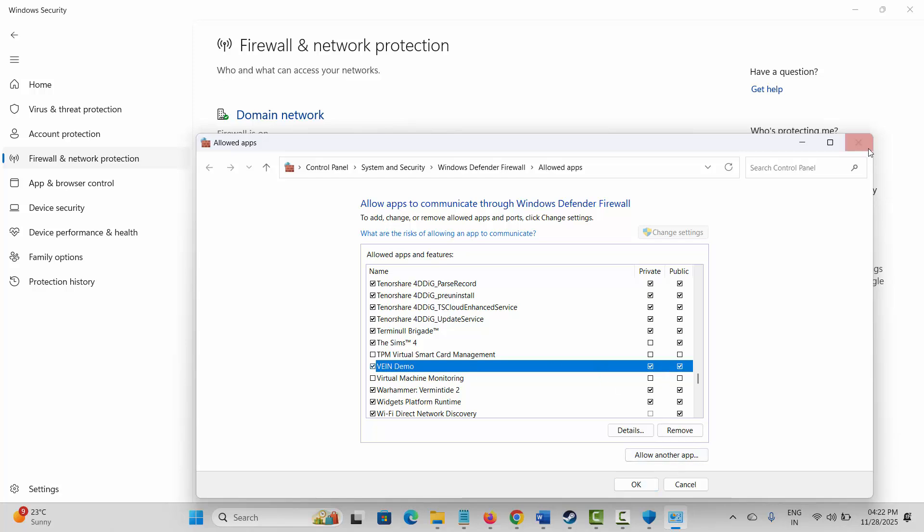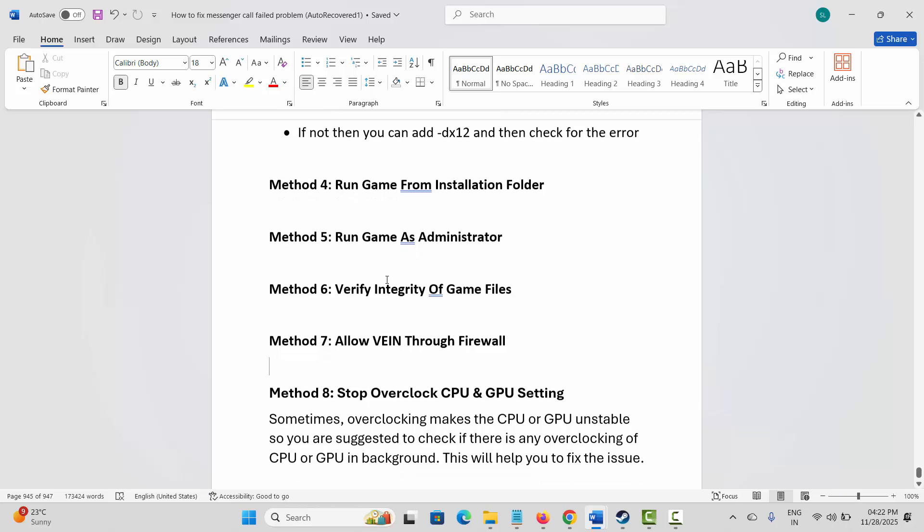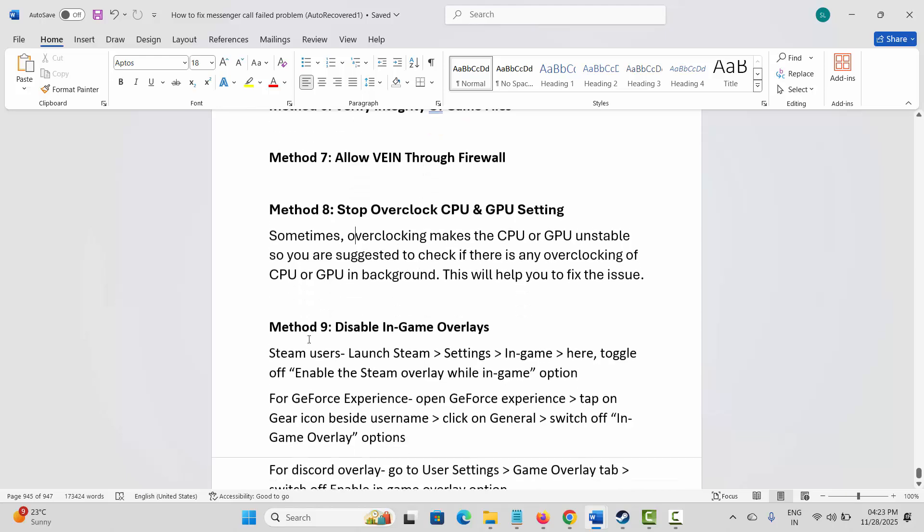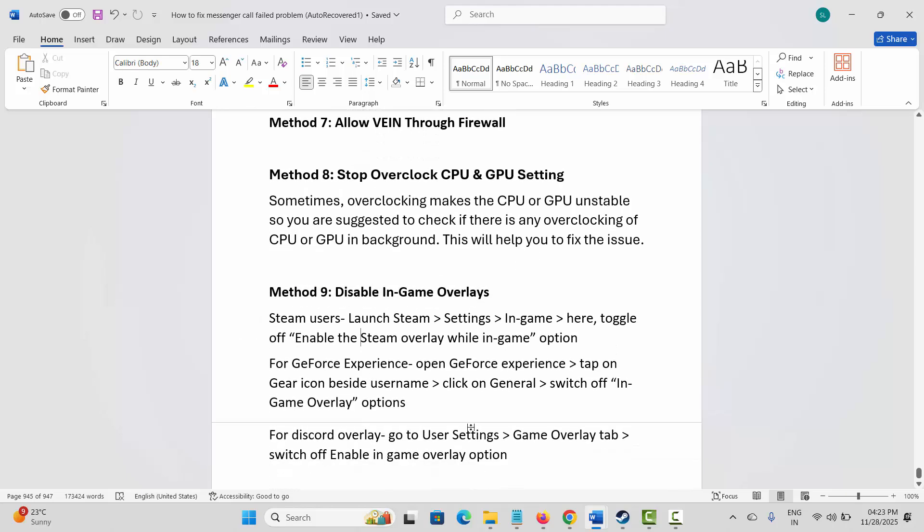Next, stop overclocking CPU and GPU settings. Sometimes overclocking makes the CPU or GPU unstable, so check if there is any overclocking running in the background and disable it. This will help you fix the issue so you can play the game hassle-free.